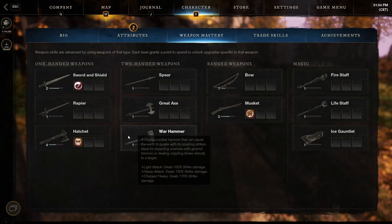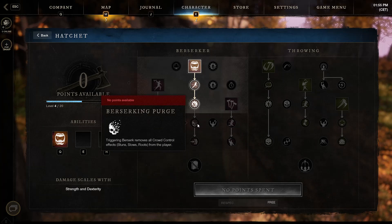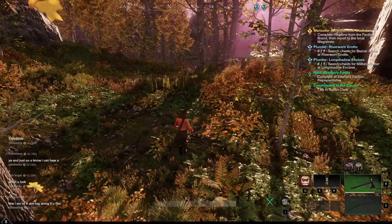Further down the Hatchet tree, you can upgrade Berserk even more. You can upgrade it so it regenerates your hit points while active, and also upgrade it so you can break free of crowd control effects — for example stuns, slows, and roots. Finally, you can make it so that you cannot be interrupted while Berserk; you cannot be knocked or thrown about by enemies. This is really useful against those annoying enemies who knock you around.